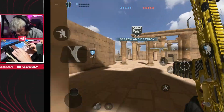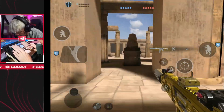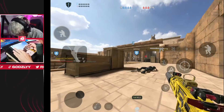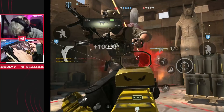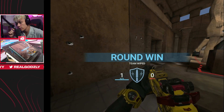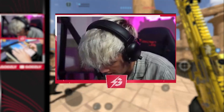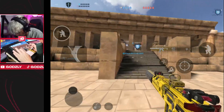Our first Search and Destroy game. We have to plant at A or B. I'm just going to run it down mid because I don't know this map at all — we'll force ourselves to figure it out. We have the assault rifle with a Bumblebee theme, of course. We destroyed them — that was a quick round. Running it through mid always works, trust. We got three kills off of it. One of them is playing on controller — this might be a sweaty lobby. But you can't compete with a movement god.